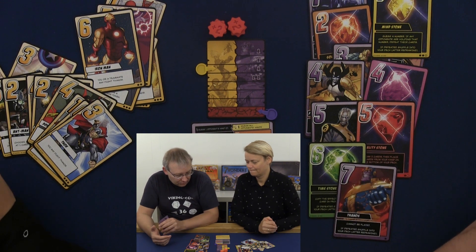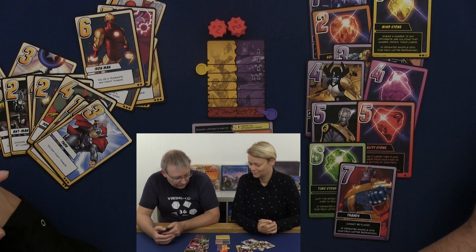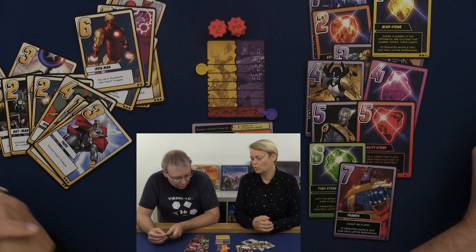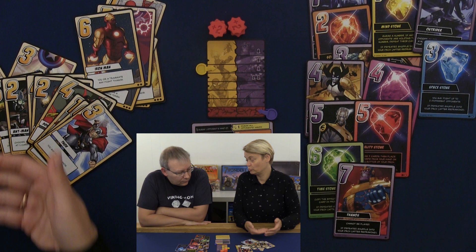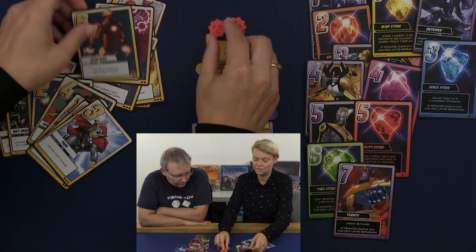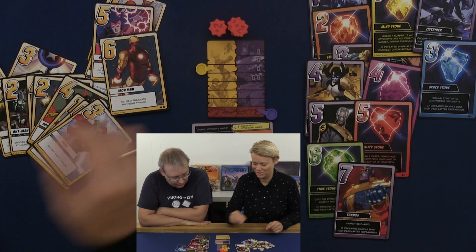With number 6 for heroes, you can fight Thanos or ask a teammate to fight him. Thanos' number 6 can copy an effect of any card already played on his side. The number 7 is Thanos himself — you cannot play it but you can use it in battle, and it never gets discarded. It always wins in a fight. The only way to get rid of it is using a number 5 to put it at the bottom of the deck, or losing it against a 6 or a 2. Outside of those, nothing beats the number 7.